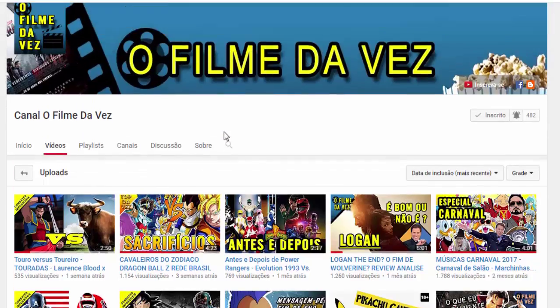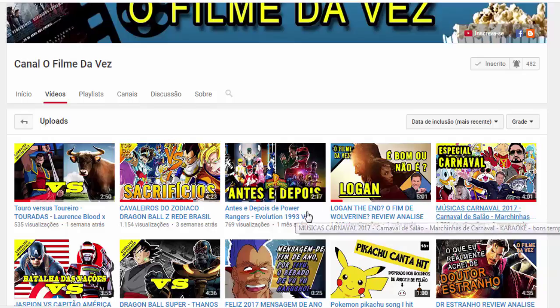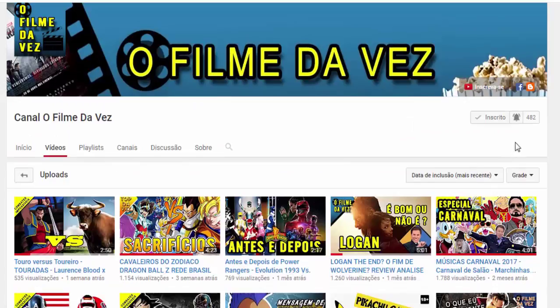O próximo parceiro que eu vou indicar é o canal O Filme da Vez. Tem bastante videozinhos, são vlogs comentando coisas da nossa cultura nerd. Os principais sacrifícios que iam ocorrer no Dragon Ball, uma luta improvável chamada combate épico — touro versus toureiro — batalha do Jaspin, Capitão América, Thanos e Goku Black. Se inscreva no canal O Filme da Vez e ative o sininho. Se não é inscrito no nosso canal, se inscreva. Quem puder dar aquela força no aula de história no web 3.0, eu agradeço. Abraço pessoal.